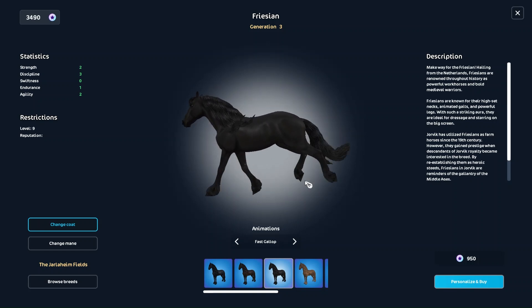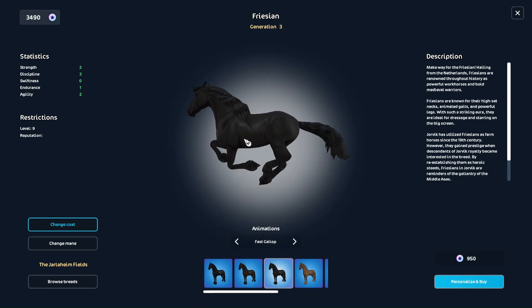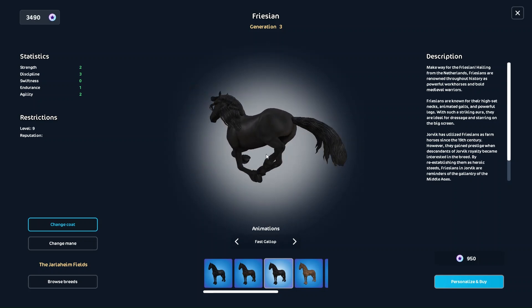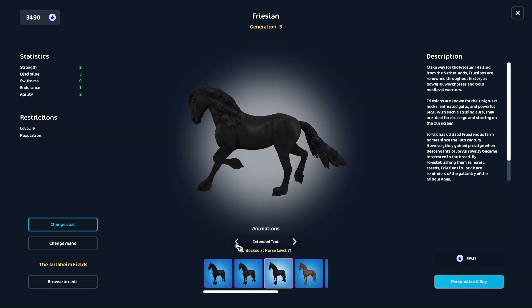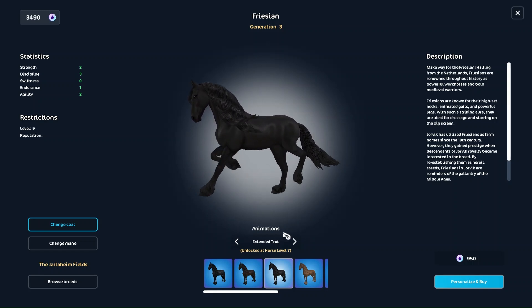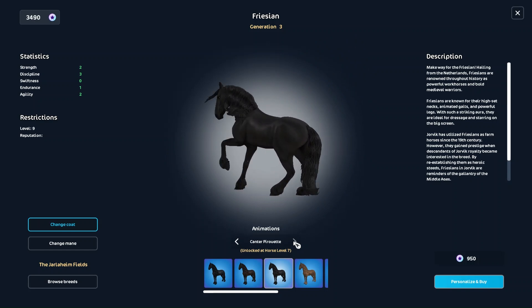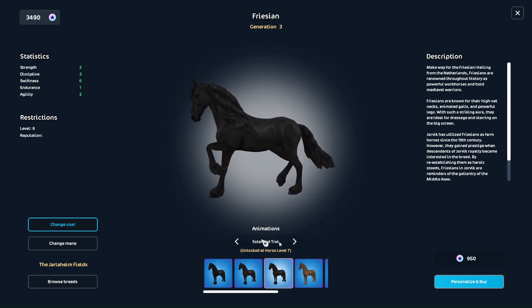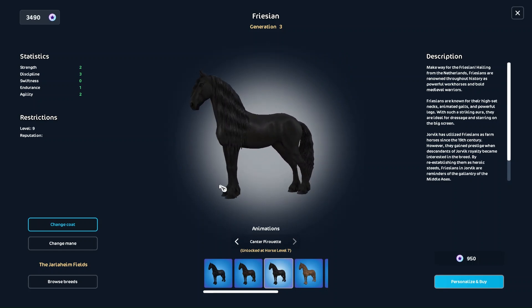It does look like they're not really floating, but I feel like the body should move more — it kind of just stays right here at the stomach area. I really do like it overall. The special move looks like — oh, it's extended trot. It's not called special gate, it's extended trot. I don't know about that. Canter pirouette — okay, I like it, but I feel like the pirouette should be a little slower. I feel like it's too fast.